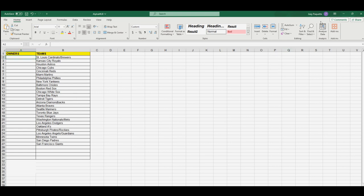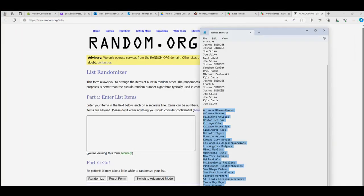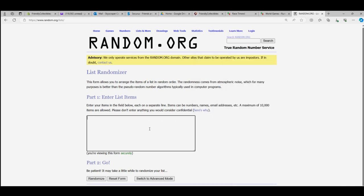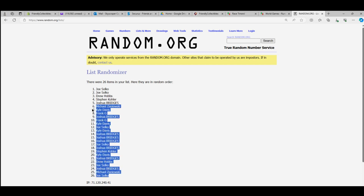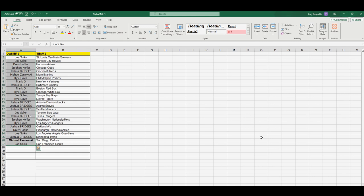All right, so now we're going to do the same thing with the owner names. We're going to match everybody up with a team spot, everybody that got in the break — from Joe all the way up to Josh V. We'll go through here seven times. All right, so Joe, you're at the bottom, and Joe, you're at the top. So we're going to copy that and match you up with your teams right here just like that.